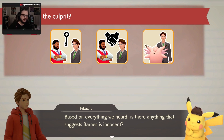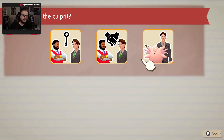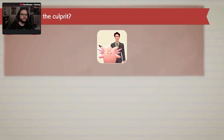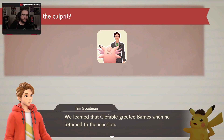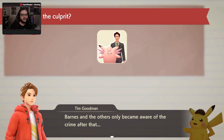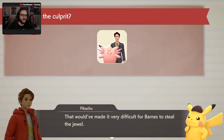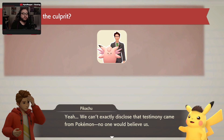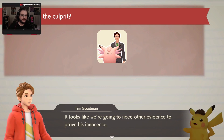Let's stop for a moment and get our thoughts together. Based on everything we heard, is there anything that suggests Barnes is innocent? We learned that Kefable greeted Barnes when he returned to the mansion, and Growlithe said she woke up at the exact same time. Barnes and the others only became aware of the crime after that. Does that mean Barnes couldn't be the culprit? Barnes was on the first floor when Turner was attacked — that would've made it very difficult for Barnes to steal the jewel. But we can't exactly disclose that the testimony came from Pokemon. No one will believe us. It looks like we're going to need other evidence to prove he's innocent.